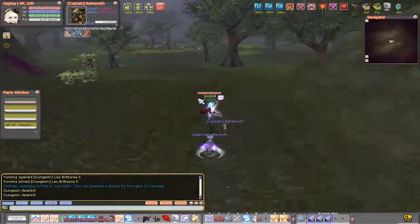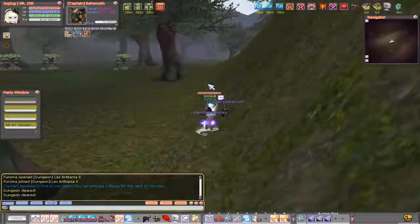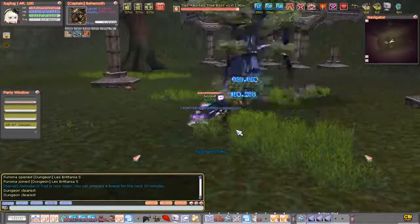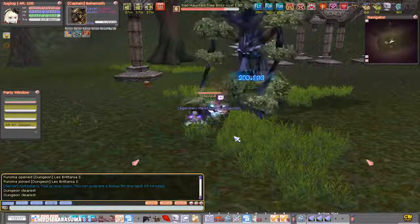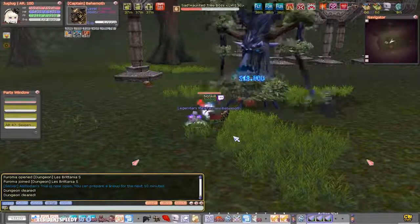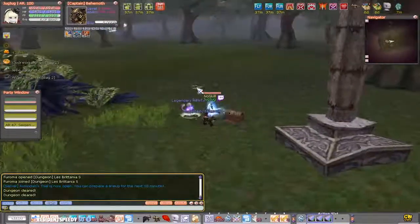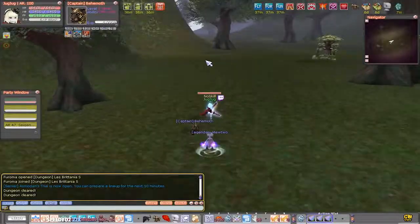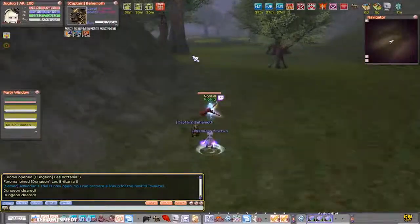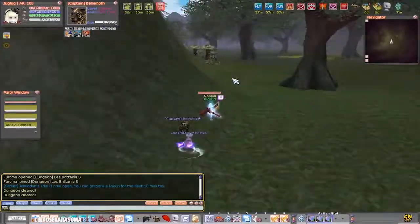The dungeon is not too confusing. I'm not bothering with enemies in general and not opening the small boxes, which could contain angel coin boxes. I basically just run from monster to monster to the boss. The bosses drop angel enchanters, which you can use to upgrade your accessories from plus 20 to plus 30.